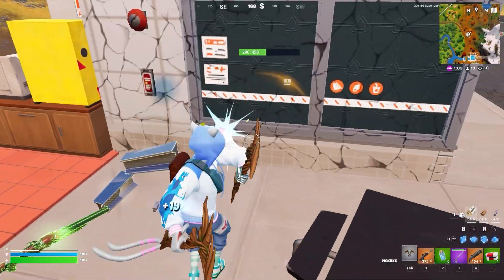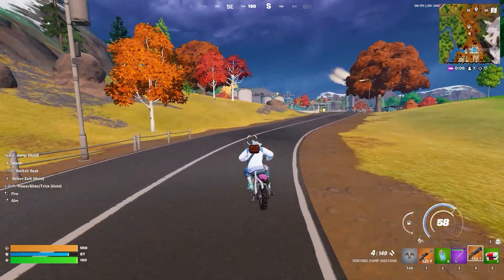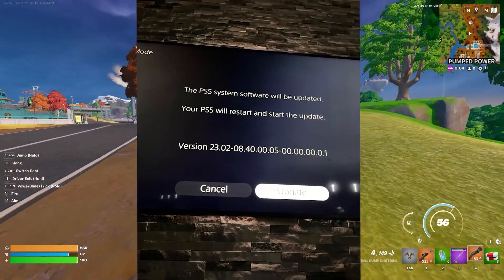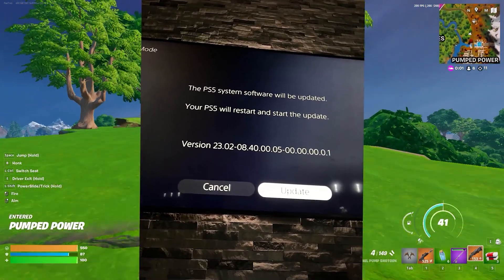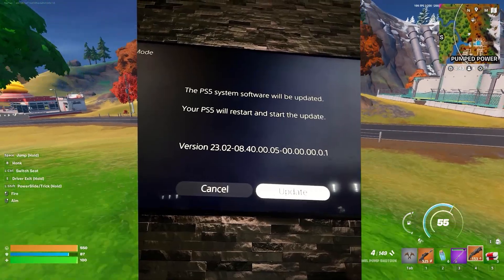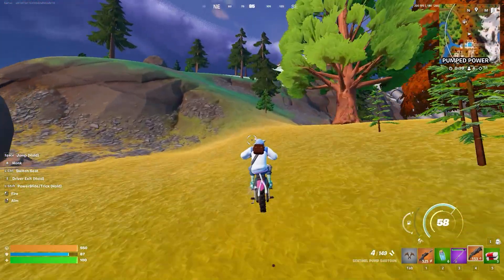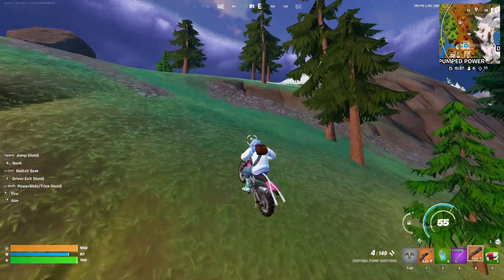The next step: go to Settings and select 'System Software Update.' Make sure to download the latest update before doing all these steps. If you haven't downloaded the latest software, you may face these kinds of issues. Make sure you have the latest version and then try your game to see if that helps.